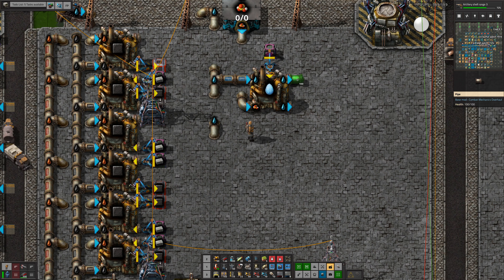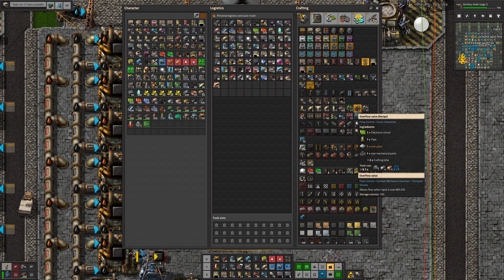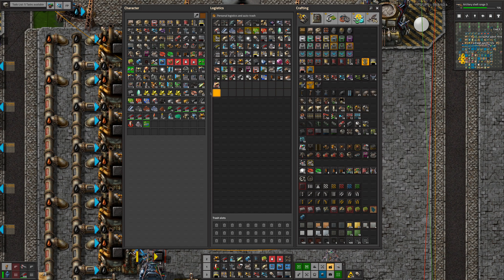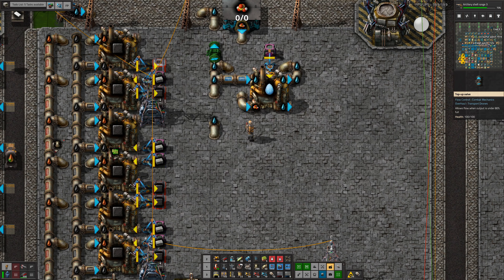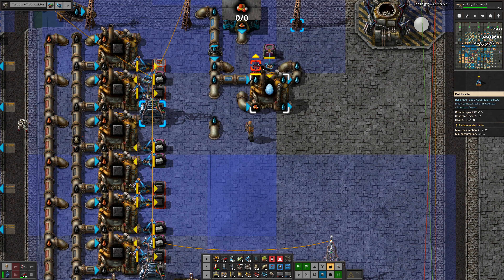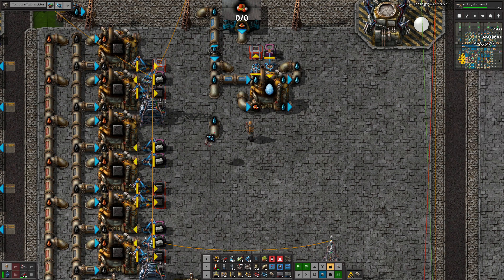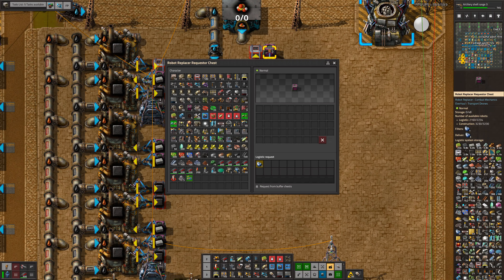I need to loop the water back. And to make sure it doesn't overpressure, I need a top-up valve. Sorry, I've just jumped straight into the middle of this without really saying what I'm doing today. So I want a top-up valve — there, that's it. And then we need an output for this. Sorted. And is this actually requesting anything? Now it is. Good.